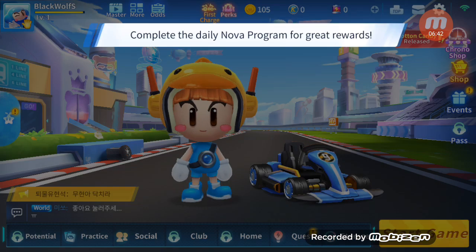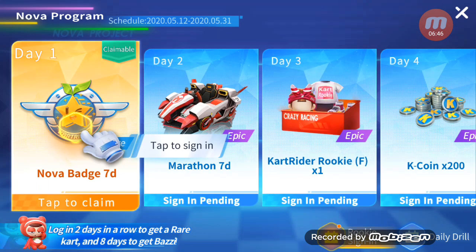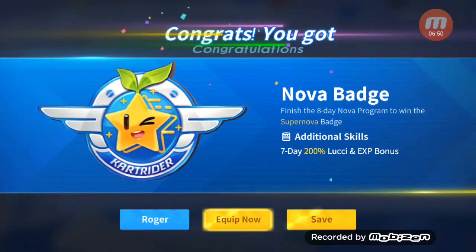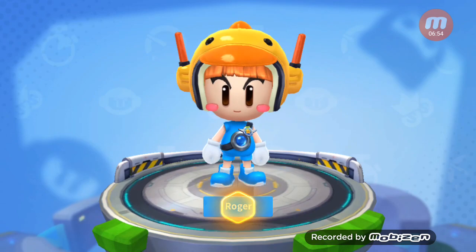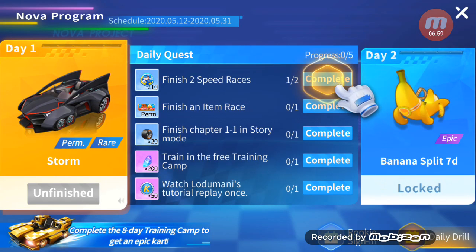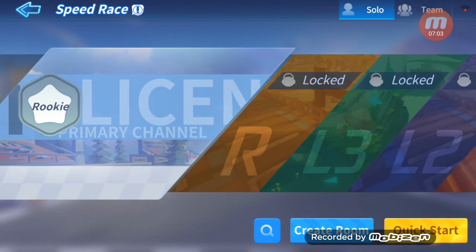Complete the Nova program every day for awesome rewards! You can get a mystery reward by launching it every day. A CartRider Nova bag — pin it on to get double lucky and experience. Next, let's check out daily training: complete all the daily quests to get started with the first objective!